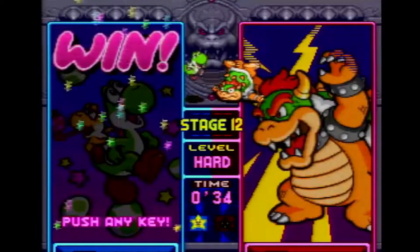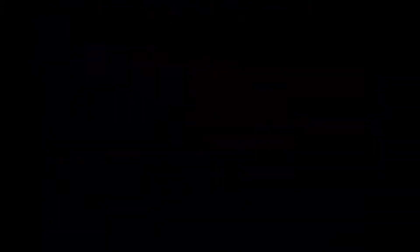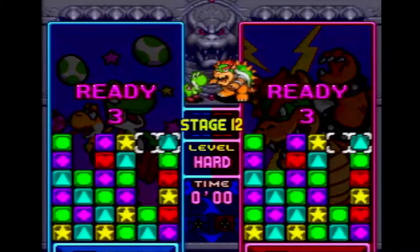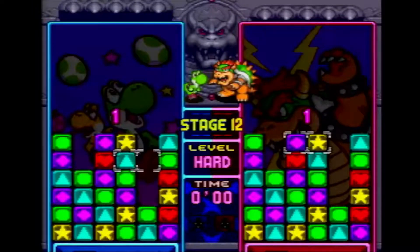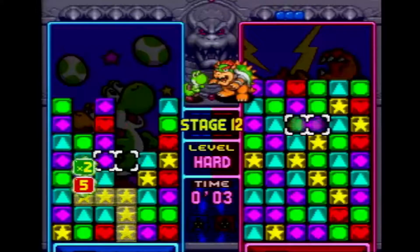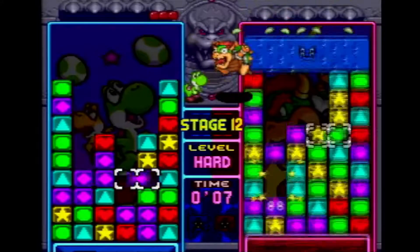Easy mode has 10 stages, Normal mode has 11 stages, and Hard and V-Hard have 12. In this tournament, players will be racing through those stages to get to the end as fast as they can. The first player to defeat the final opponent wins the race. The first player to win a predetermined number of races wins the match. Best of luck to all our players!